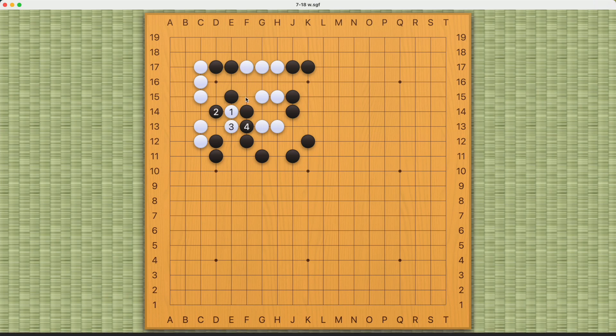White can play this. If Black connects here, White connects here. If Black connects here and captures stones number one and three, White can atari here and cut off these two Black stones, thus saving this White group.